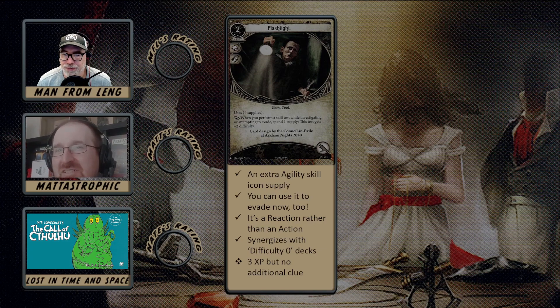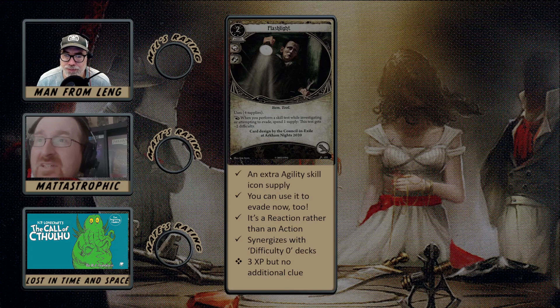It's also worth noting you get a fourth supply out of it, which is not completely insignificant. You can stack it with other investigate tools — thinking back to Fingerprint Kit, for example. This flashlight upgrade is pretty generalist because you can use it on evasion as well as investigation. Even if you're playing a full-on Seeker without the difficulty-zero stuff, this acts as a defensive tool: there are a decent number of enemies with low evade scores where you can use this flashlight to zero out an evade test — pretty nice if you don't want to rely on someone else to engage the enemy off you.